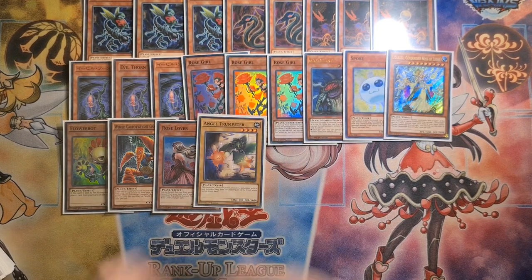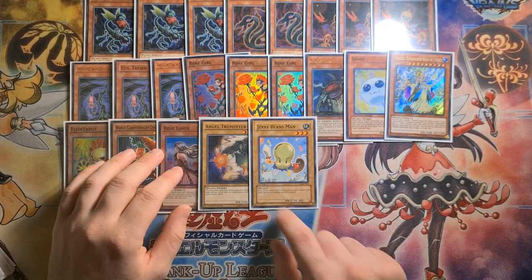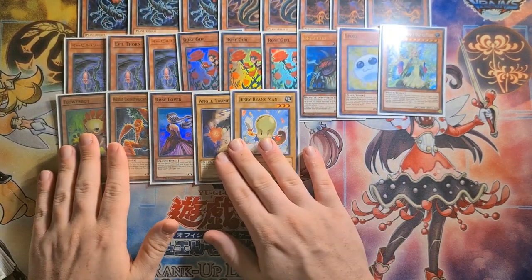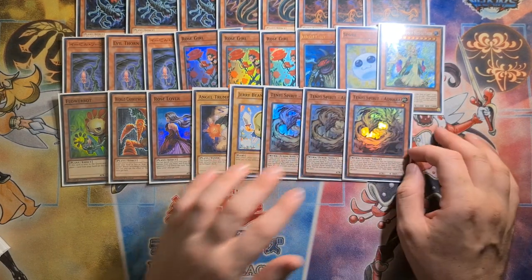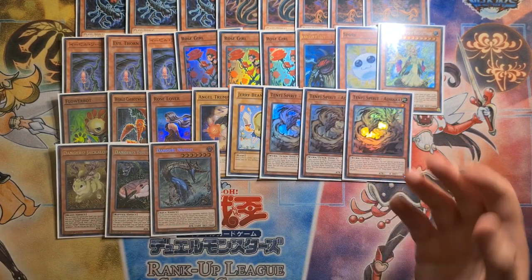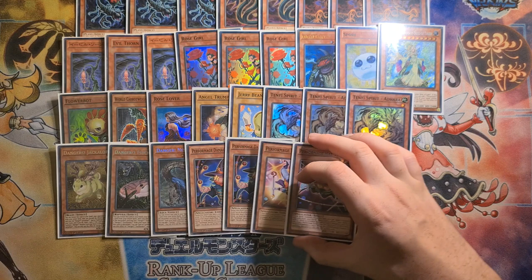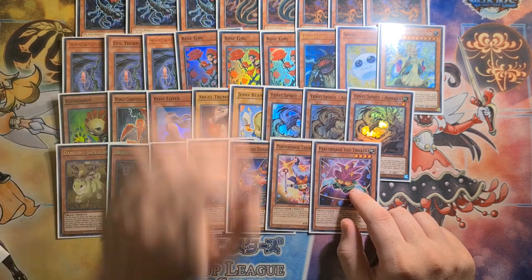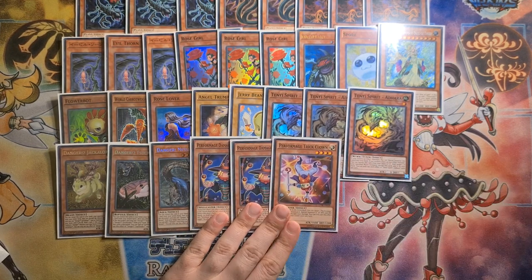We play Unexpected Dai, so I played Trumpeter and Jerry Beans Man — ideally any vanilla plant you want, another Trumpeter would be ideal, but it's funny to use Jerry Beans Man. Then we have generic extenders: Tenyi Spirit Adhara — if I could play six of this I would. A couple of Dangers as well, because your whole combo is make Aromage Jasmine and have extenders. An interesting engine I chose to run — glad I did — two Damage Juggler, Hat Tricker, and Trick Clown. The idea is you can discard these off Scorpio without losing too much, and Hat Tricker helps extend your plays and push through when cards get stopped.